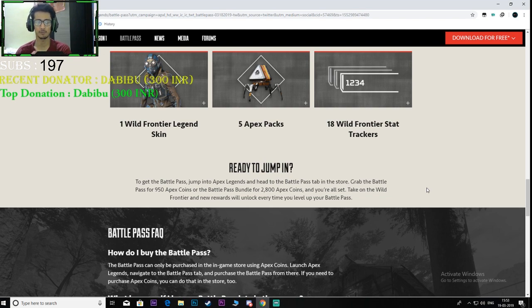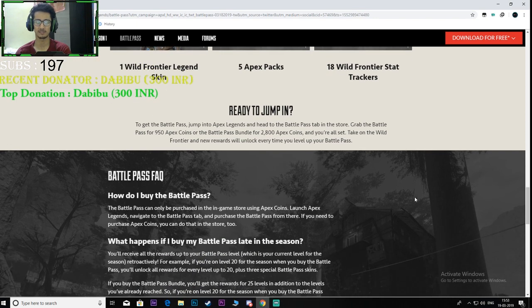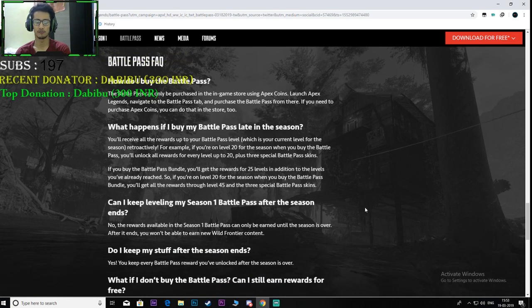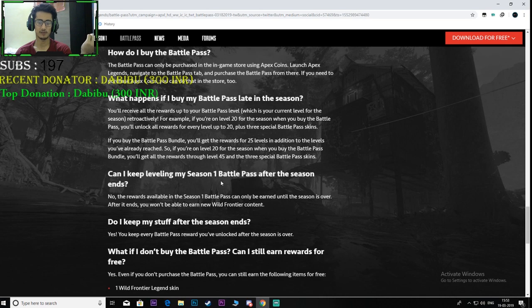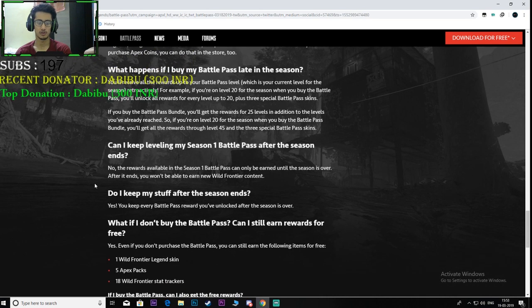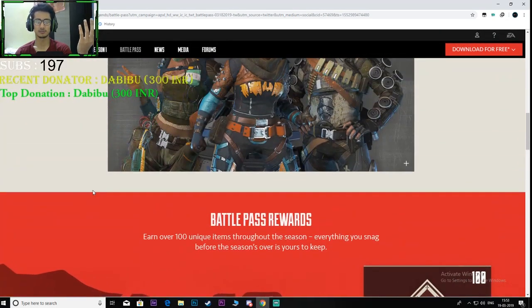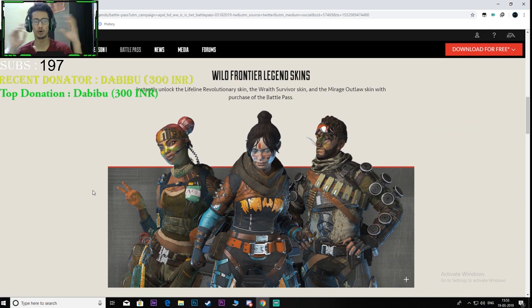So, 950 Apex coins for the battle pass, and 2800 Apex coins for the bundle. People won't be paying 2800 Apex coins just to unlock 25 extra levels — it's a waste of money. If you buy the battle pass late in the season, you'll instantly unlock the rewards up to your current level. You cannot keep leveling Season 1 after the season ends, but you do keep everything you earned.